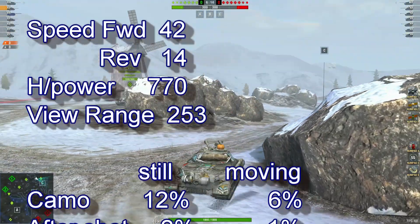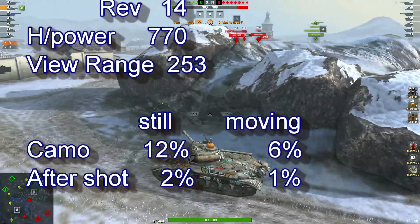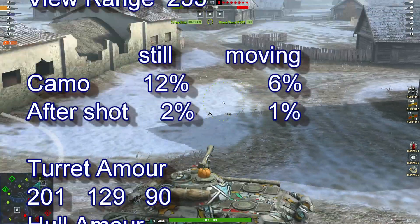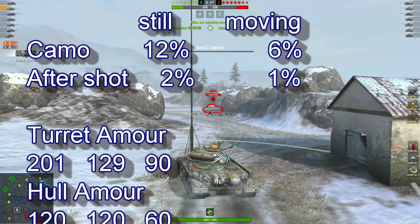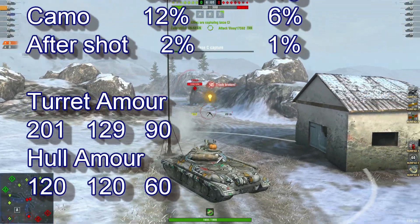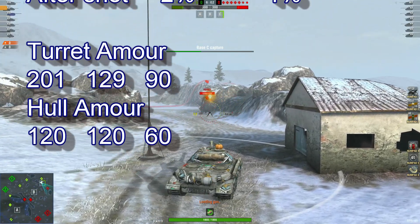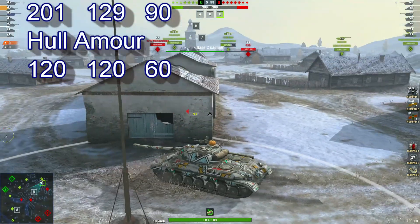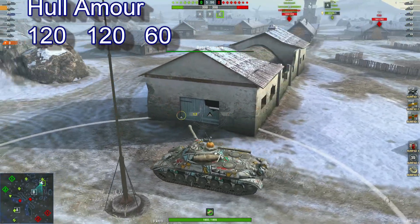Camo while stationary is 12%, moving 6%, after shot 2% and 1%. Hull armor 201. We got lucky on that shot — so sit back, relax, and enjoy the replays.